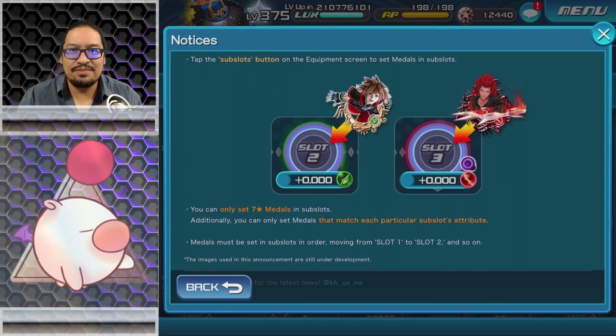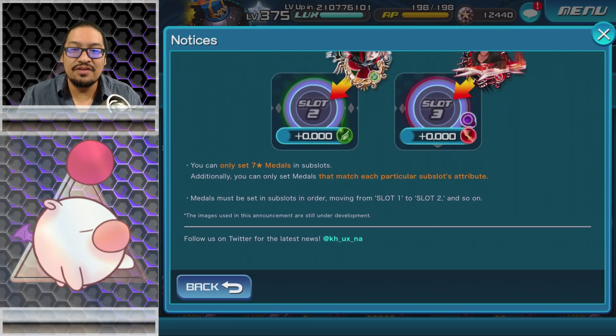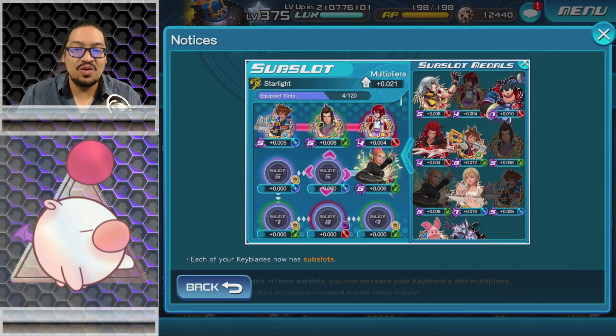This will be a very quick way for people willing to spend a lot of money to spam the current banners available and get a lot of seven star metals. Metals must be set in sub slots in order, moving from slot one to slot two and so on. You have 120 slots and you have to go in order — good luck to everyone. I'd love to know who is the first person to reach the full 120.